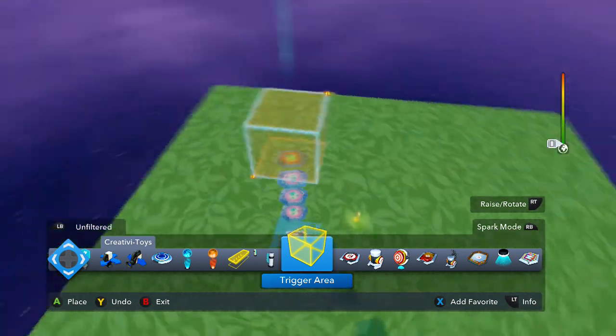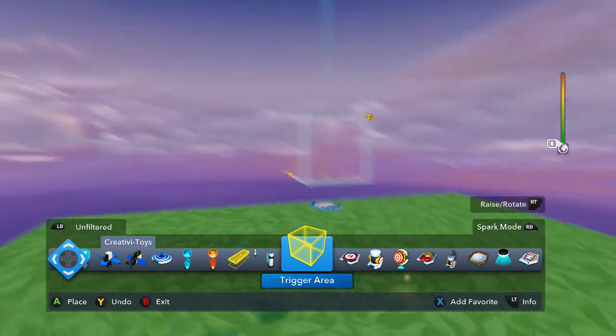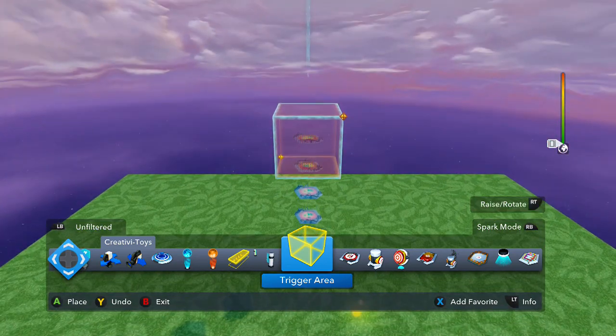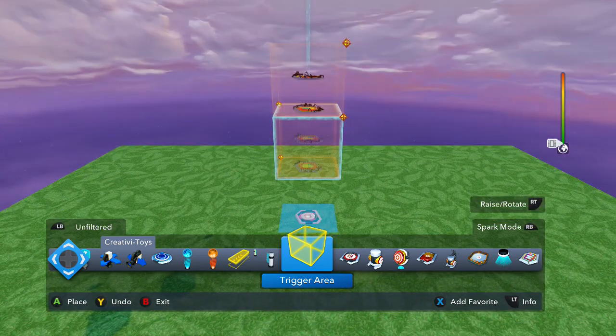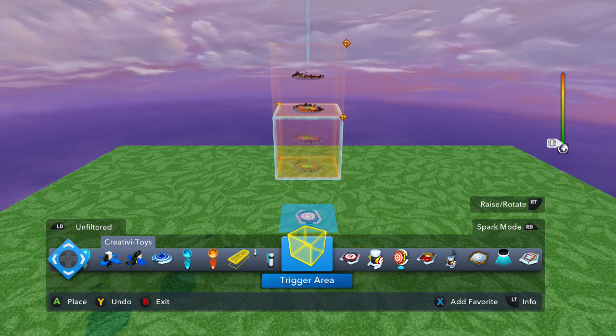Once you do that, add a trigger area and just drop it down — make sure the first enemy generator is inside it. Raise it up, place one there, drop another one down and place it there. You'll be able to get about two enemy generators per trigger area, so you can kind of base it around that.